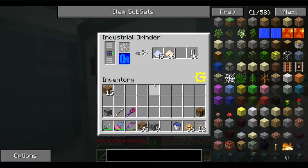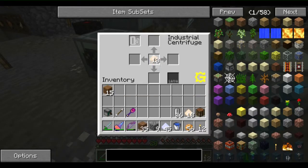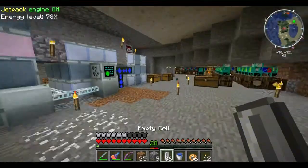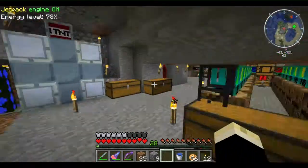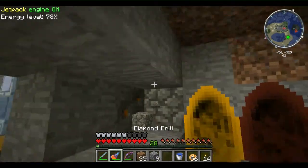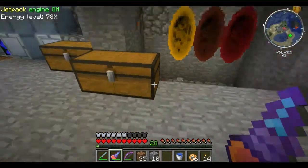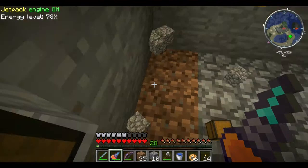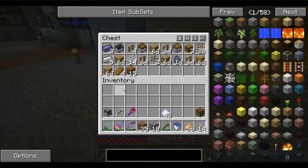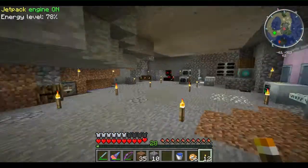Obviously in this episode we're going to have to go to the nether and that sucks - every time I go to the nether I crash. What I'm going to do is try to remedy that by putting a portal in the nether. So let's make this portal one block bigger, and I have air spaces around these because stuff gets messed up if you don't.